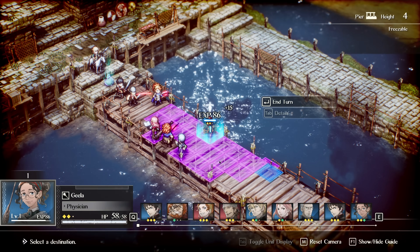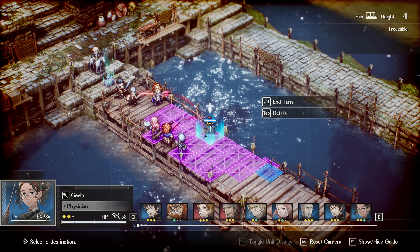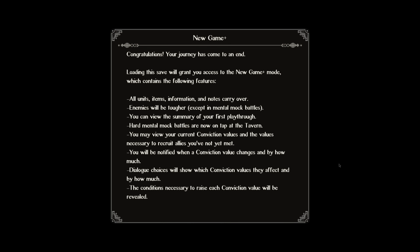New Game Plus is where the game actually opens up, especially in terms of combat. The focus of the first run is a very tightly controlled experience — set materials, set upgrade items — making it very difficult to do much beyond what the game allows. New Game Plus carries over all your progress, makes materials more available, and you'll be able to gather more characters. There can also be a bigger focus on combat, as New Game Plus increases the amount of optional battles you can take part in.